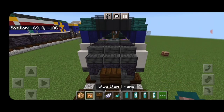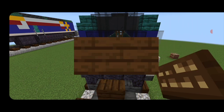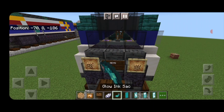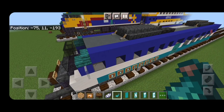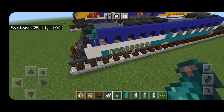Put a glow item frame on each side of the stairs with glowstone. In the middle, a dark oak sign — type in all capital letters NCTD, hit the sign with white dye and a glow ink sack. Another actual headlight is supposed to be above this window but we don't have enough space — making it one block taller didn't look right, and the vehicle would be too tall. So we can't put the headlight above there.